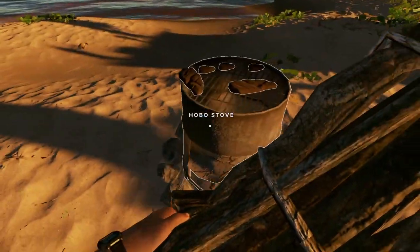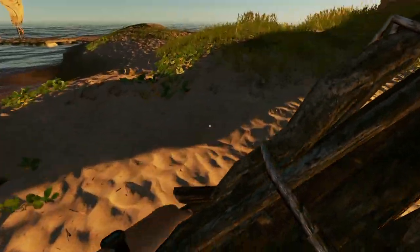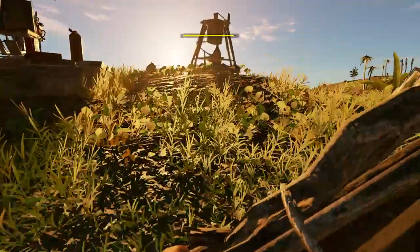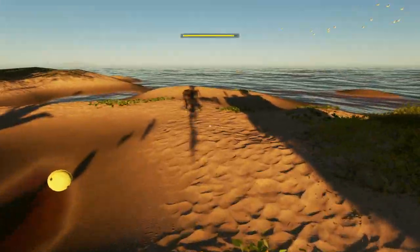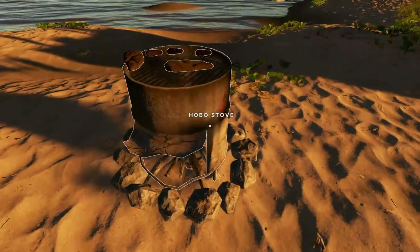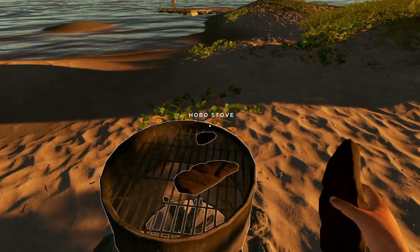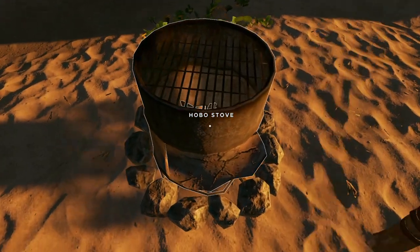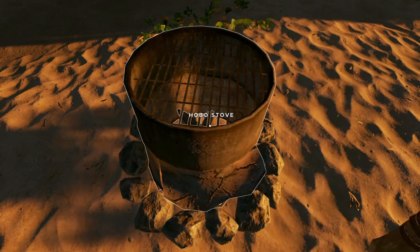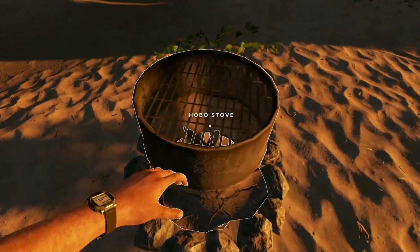As you can see, this is the way to cook as many pieces of meat as possible. I'm going to drop the kindling back at my fuel still. This is how the hobo stove looks, and it's very good for cooking a lot of meat — but it's currently not working, so it's kind of useless. Also, if you break the hobo stove, you will lose the barrel.